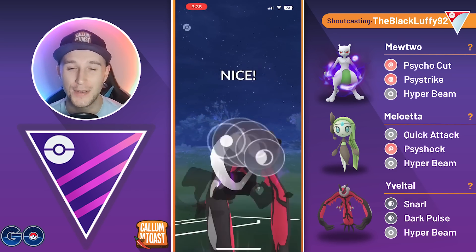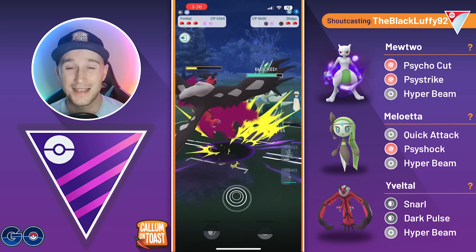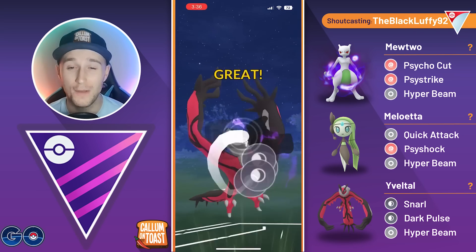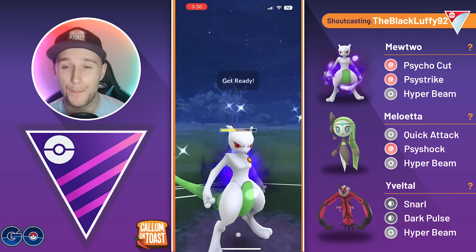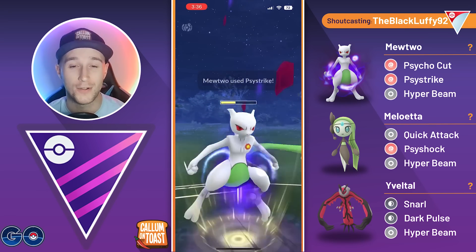We go for a Dark Pulse here. We didn't farm to the potential Focus Blast, but the opponent uses their shield anyway, as they are very scared after seeing their first Pokemon go down with basically 100 energy. We go for a second Dark Pulse. They commit to the full Dragon Breath farm down, which is not ideal, but we did bank a side strike before we swapped and caught that move onto Yveltal.